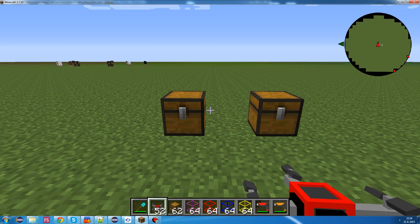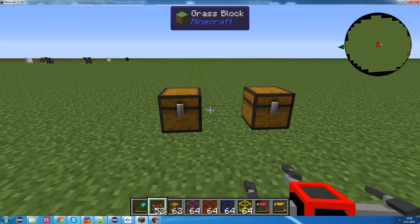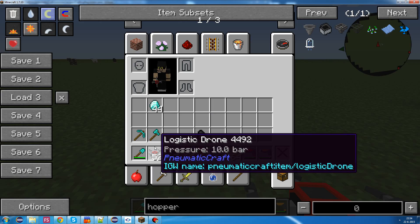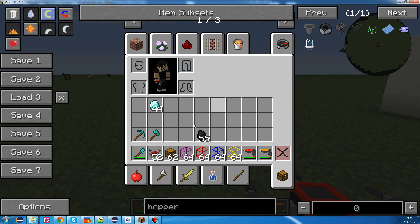Now, the goal of this system is to transport items. And to do so, you're going to use a logistic drone - again, a drone, but this is a lower tier drone.